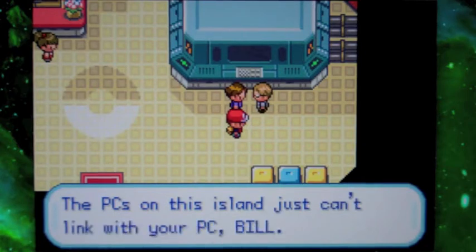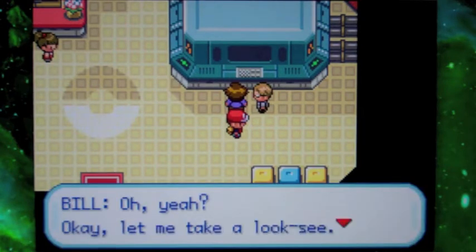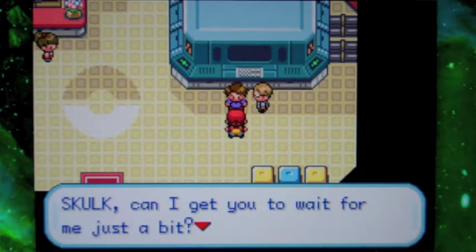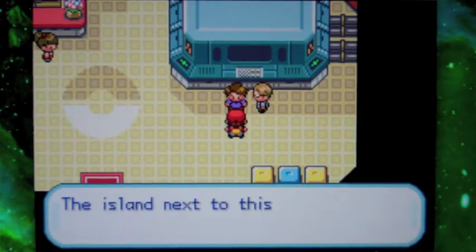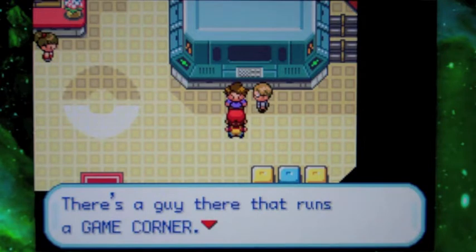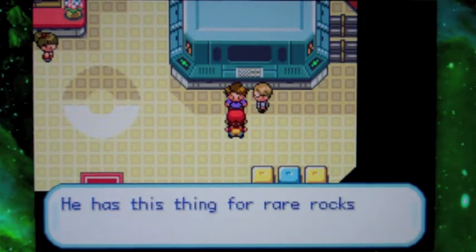Apparently Celio is telling us that the PCs on this island cannot hook up to Bill's PC, which means while you are here on the Sevii Islands, you cannot access your other Pokémon. Your team — what you have right now — is the team you're going to have until you get this fixed. But don't worry, it doesn't take that much to fix.